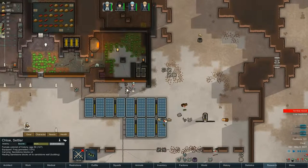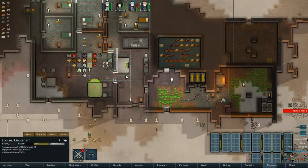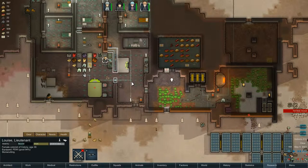Oh, there's an exotic goods trader as well. Lovely. Louise, do the honors. Synth red pants - those would be good to keep. Glitter World Medicine - far too pricey for my liking. Triple rocket launcher - these are only single use. That sucks. Anyway, there's nothing good for us there. You have failed us.